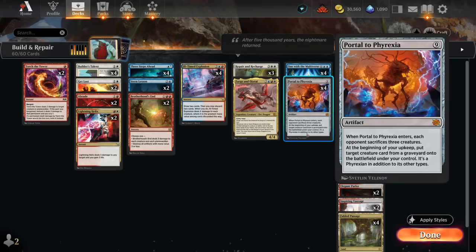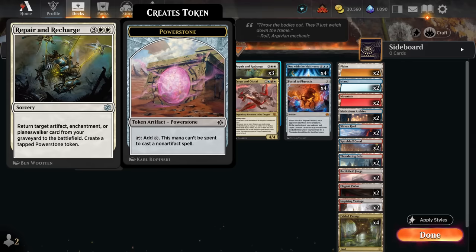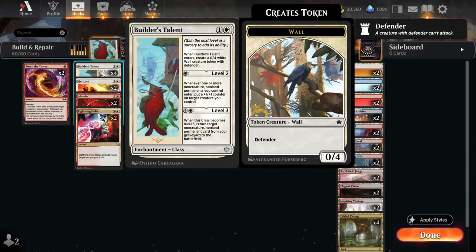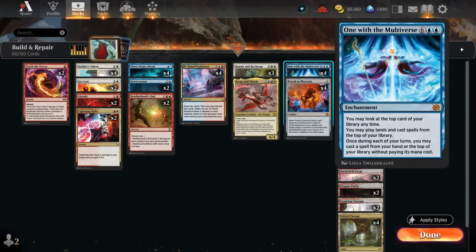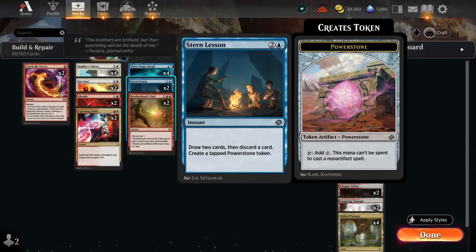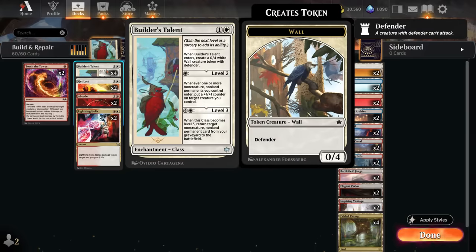There are two main ways to bring back One with the Multiverse and Portal. First is Repair and Recharge, which returns an enchantment, artifact, or planeswalker from our graveyard to the battlefield. We also get to make a Power Stone token, which has synergy here — it can help pay to cast Portal to Phyrexia, activate abilities, and it's a token we can sacrifice to Torch the Tower. The second way is Builder's Talent, which is the card we're really building around. This two-mana class enchantment starts by making a wall token useful against aggro. Level two can occasionally get some plus-one counters. Level three, for an additional five mana, returns a target non-creature, non-land permanent from our graveyard to the battlefield — that's how we get back One with the Multiverse and Portal to Phyrexia.